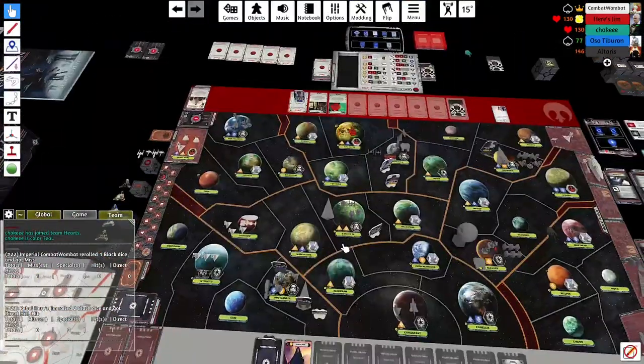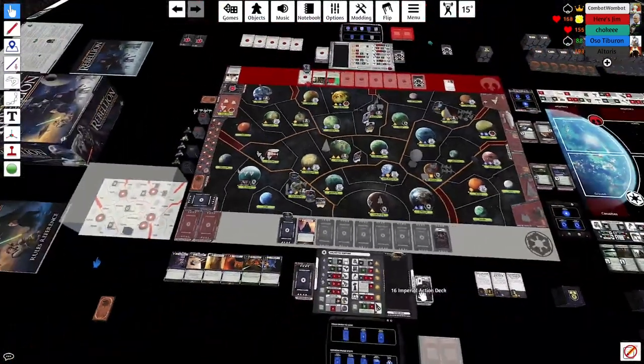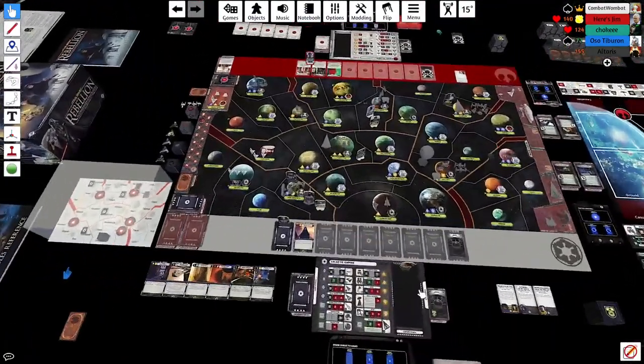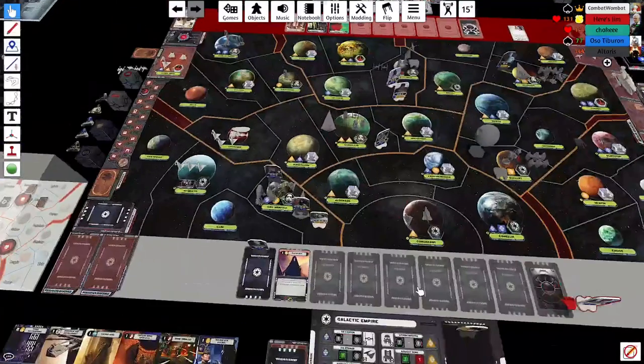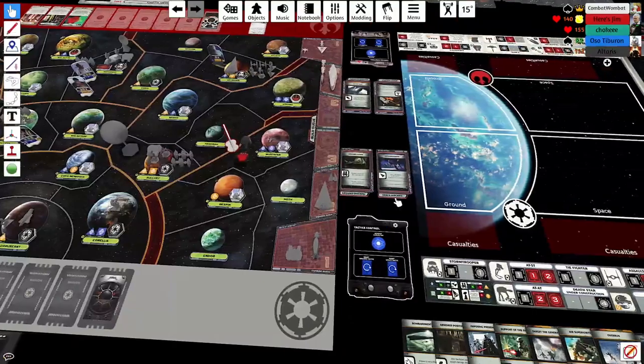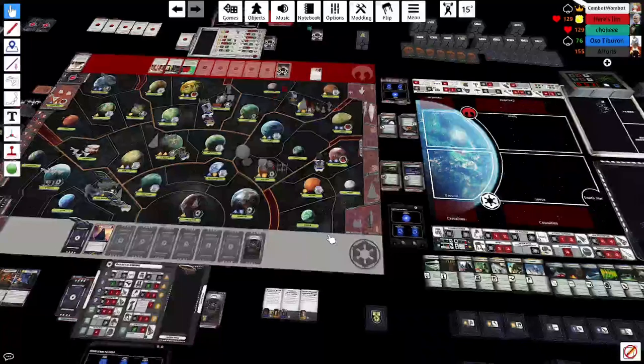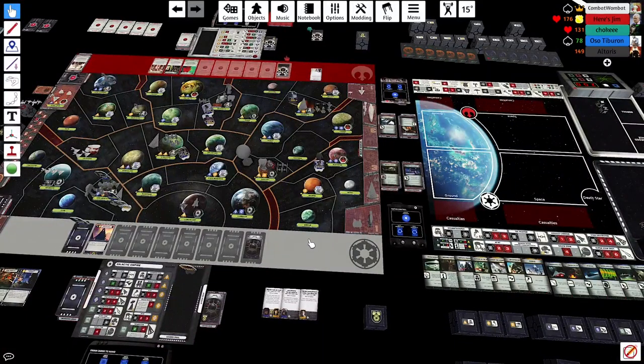I can move Vader now. Options: move the Star Destroyer to Toydaria and drop Tarkin, move the Death Star to Mustafar to gain loyalty there, or go to Bespin and strip Mustafar loyalty. A few pros and cons to each. It's not a build round so I don't need to subjugate Mustafar right now, and I have Trade Relations for next round.